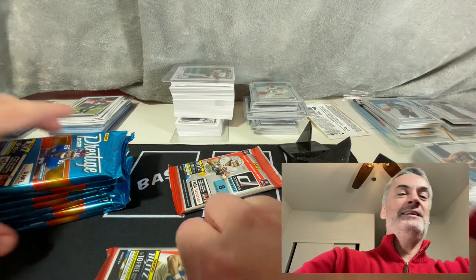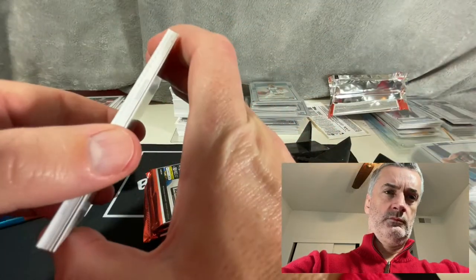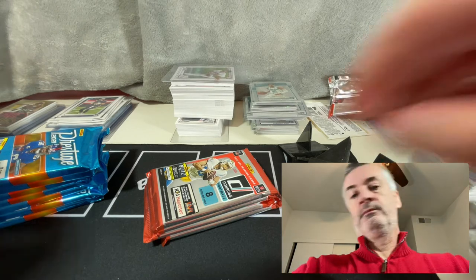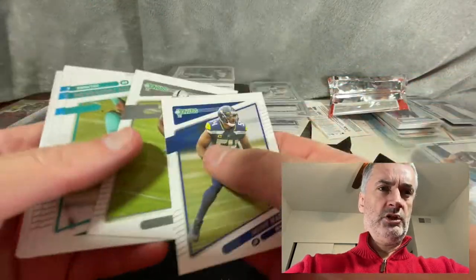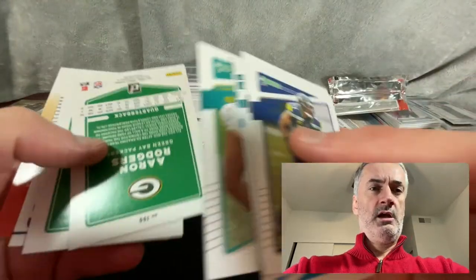All right, so let's get into this, let's keep this video short. Let's try this one first because I'm not too sure about this one. Yeah, this one doesn't have a thick card in it — junk base, Darnold, who cares, a mask card, who cares.